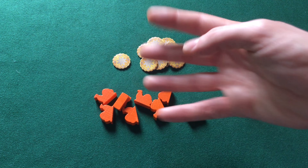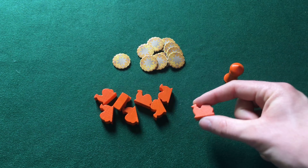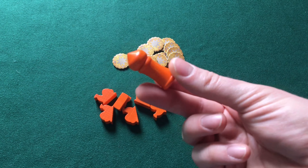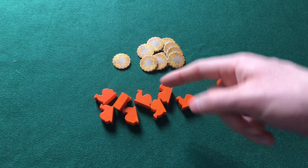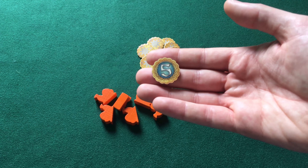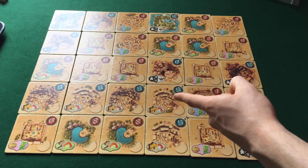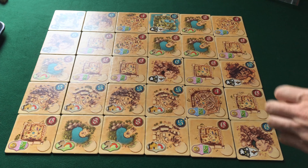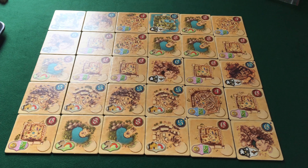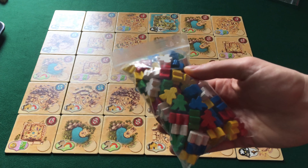Vediamo insieme il setup per 4 giocatori. Ogni giocatore riceve 8 cammelli del colore prescelto e il segnalino turno del medesimo colore. Riceve anche 50 monete d'oro che posiziona a faccia in giù di fronte a sé. In questo modo nel corso della partita nessun giocatore conosce di preciso il denaro posseduto dagli avversari. Si prendono le 30 tessere e si posizionano casualmente a formare un rettangolo al centro del tavolo, 5x6, a rappresentare il sultanato.